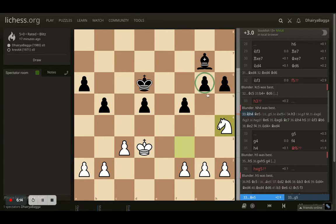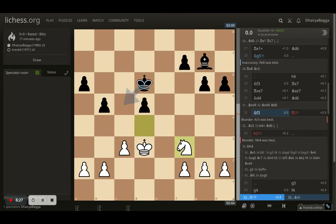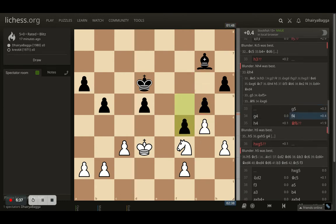If the opponent plays the pawn forward, a fork comes and the opponent loses the bishop and the game. If the opponent leaves the pawn and plays something else — like the bishop — I still take the pawn and I'm happy because it becomes two against three pawns. The knight is active too, so it's a good position — gaining that extra pawn you always need to win. But I didn't see that in the game.